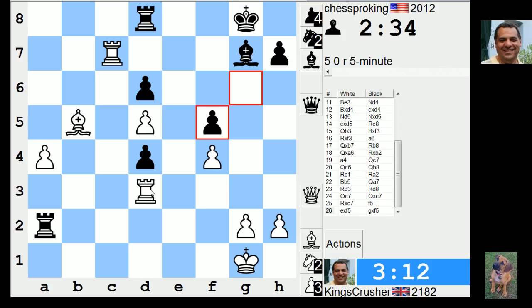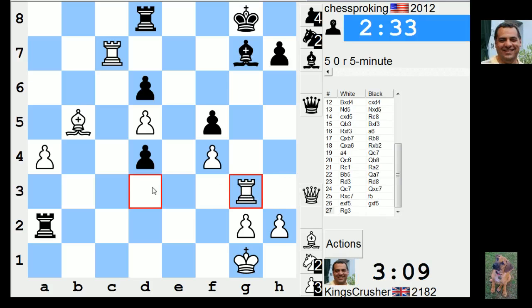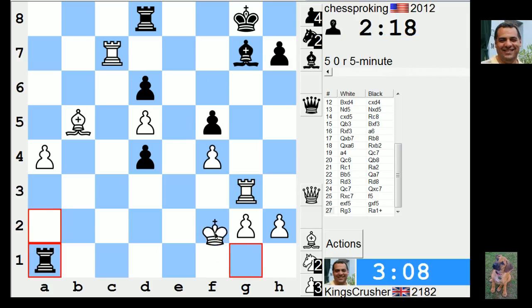I didn't expect that use of the third rank. That f5 is extremely dangerous — it's opened up my rook on the 7th as well as my rook on the 3rd against this king. I'm doing one move — check — just losing a piece. I think I'll just crawl my king over.